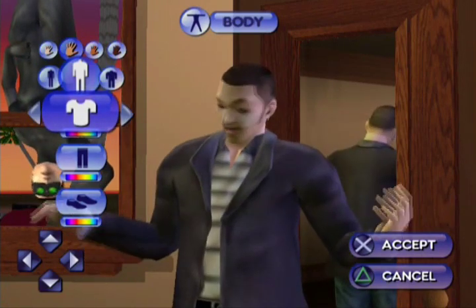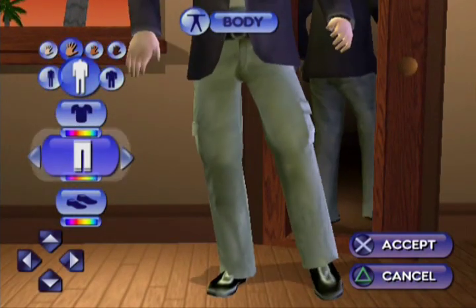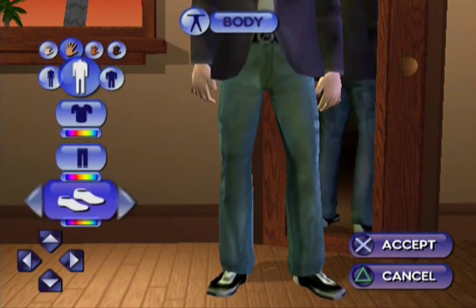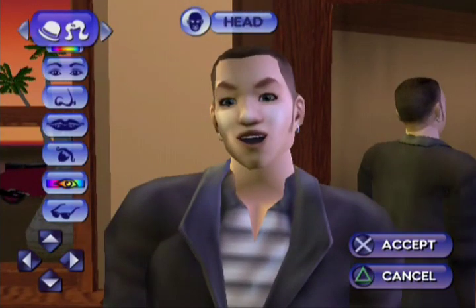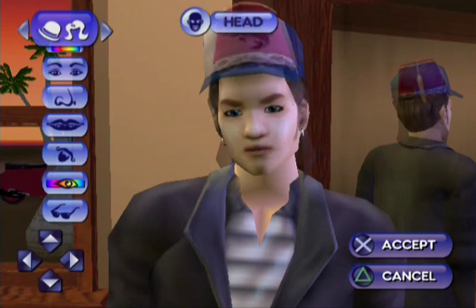Let's find something neutral. That looks pretty nice, we'll go with those colors. We'll stay with the jeans, make him blue. Eh, that doesn't look too bad. I don't want to care about shoes. Now then, face — what kind of hair should he have? I don't like hats on my Sims for some reason.